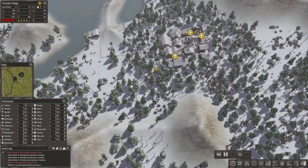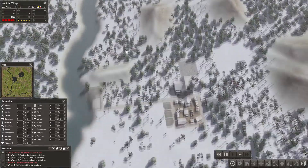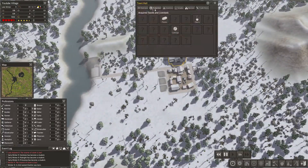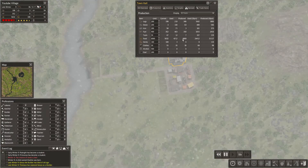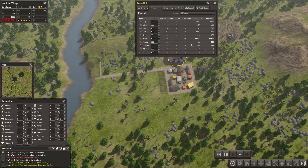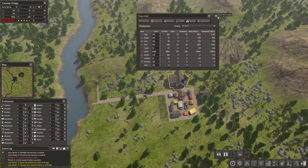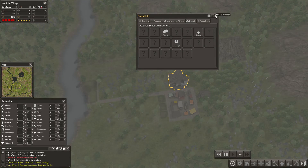How is our food going? 5400, and I would say it's going up. Let me just see about the production — we are still exceeding, the production is still higher than usage, so that's a good thing and that's what I am most interested in. For tradeable items acquired, we do have potato, cabbage, and cherry.